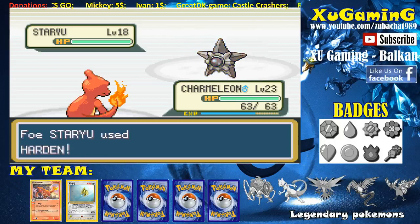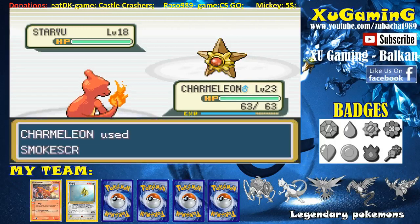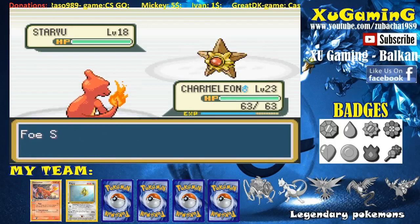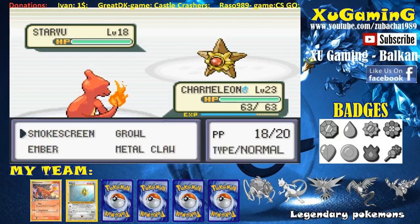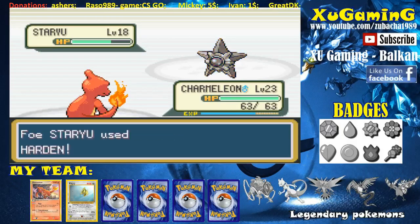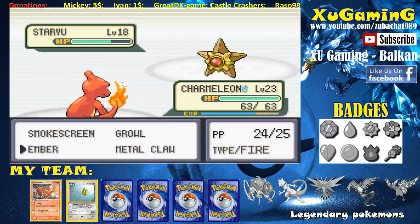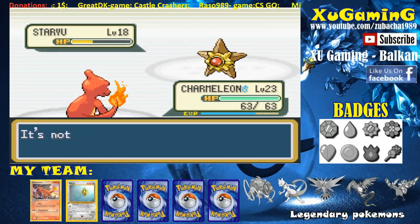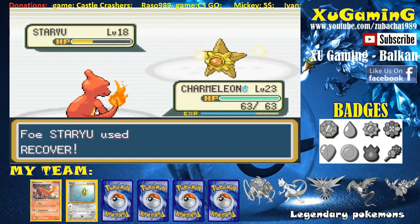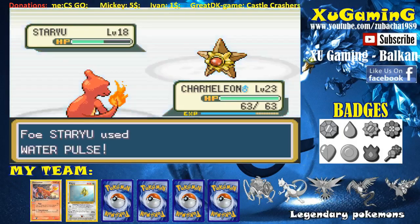I hope accuracy fell. She uses Harden — let's use Smokescreen one more time. There we go; I hope this is stacking. She uses Harden again. Let's use Ember now because she's immune to physical attacks. It's not very effective but what the heck — keep using it. She keeps using Harden and then Recover. Never mind, keep using Ember. She uses Water Pulse and didn't miss.